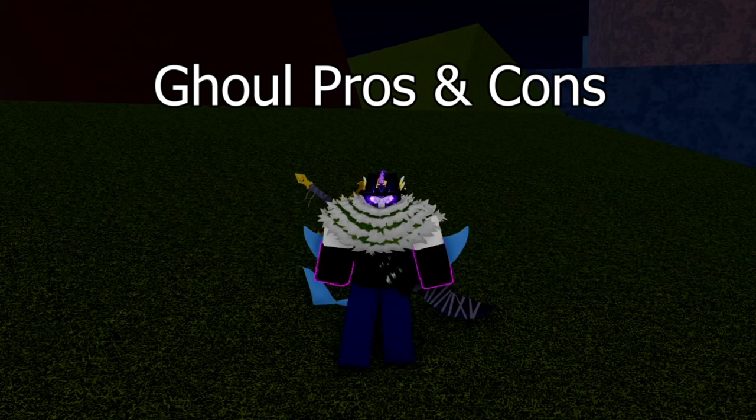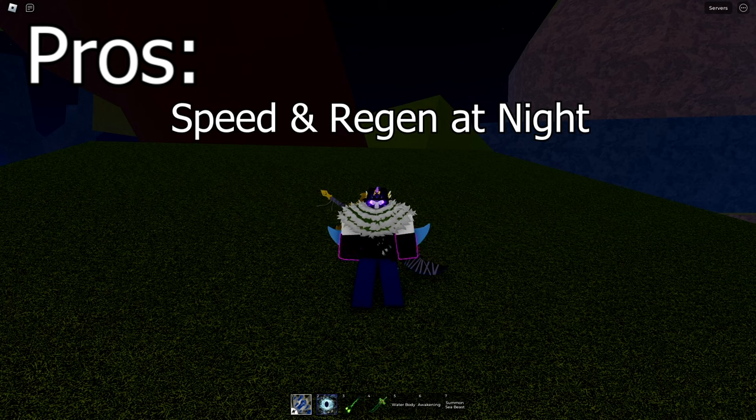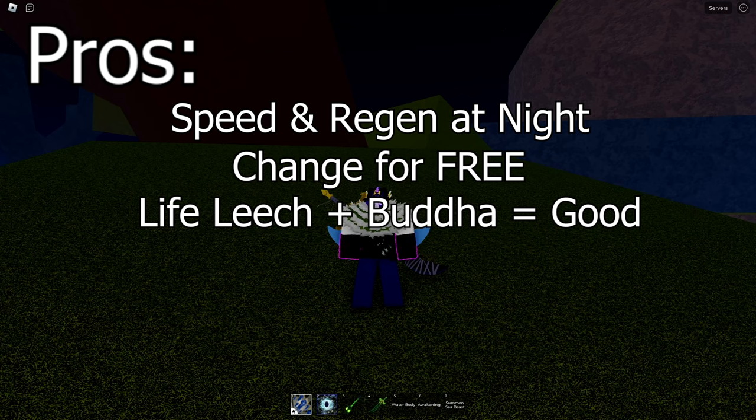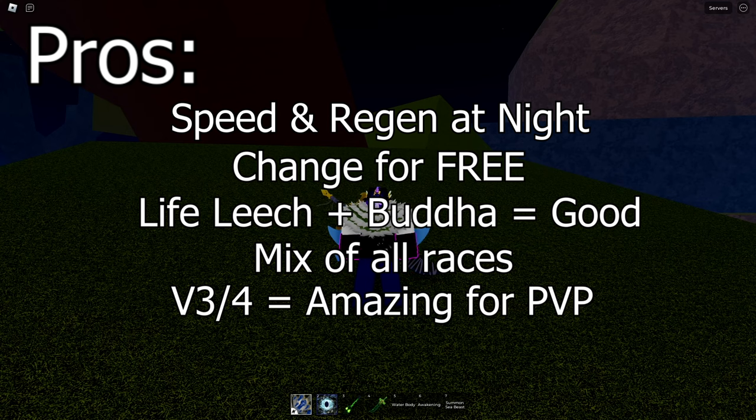Ghoul pros and cons. For the pros: it has faster speed and regeneration at night, which can help you 50% of the time. You can change back to ghoul race at any time for free. Life leech works really well with Buddha, especially when used with the ghoul mask. Ghoul is like a little mix of all races combined, and the v3 and v4 are amazing for pvp.